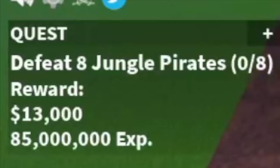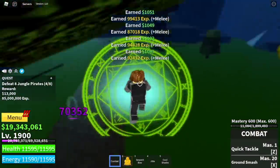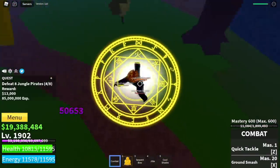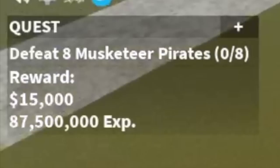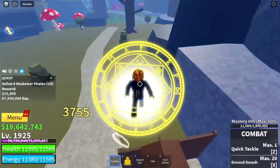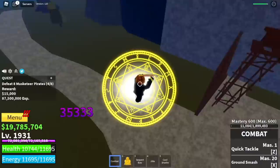Next up, the Jungle Pirates — this is a lot easier. You're just gonna lure 4, use left clicks to finish it, and level up 25 times here. Next set of mobs, the Musketeer Pirates — they're a lot easier to defeat. At level 1925, lure them — jump, left click, left click, left click, that's it guys. You're gonna grind here 50 levels, which means you're gonna leave here at level 1975.